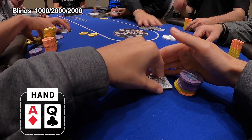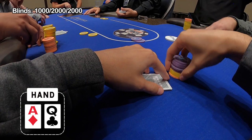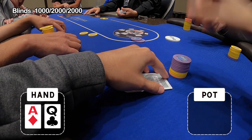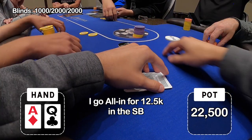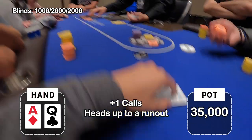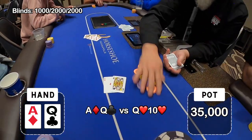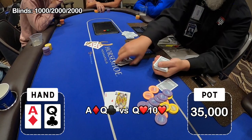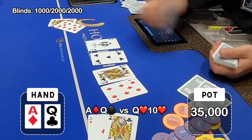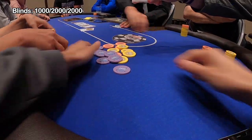It's time to make a comeback. We are dealt ace-queen offsuit in the small blind. The blinds are 1,000/2,000 and I only have about six and a half big blinds. Plus one opens to 5,000 and it's folded around to me. With only six and a half big blinds I've got to go all in with a premium hand like this, hopefully dominating him if he makes the call. He does make the call — we're heads up. It's queen-ten of hearts versus ace-queen. It's a good flop, he needs a jack on the turn — and we hold. That's what I needed. It's going to be a hell of a comeback, going to need a couple more of those.